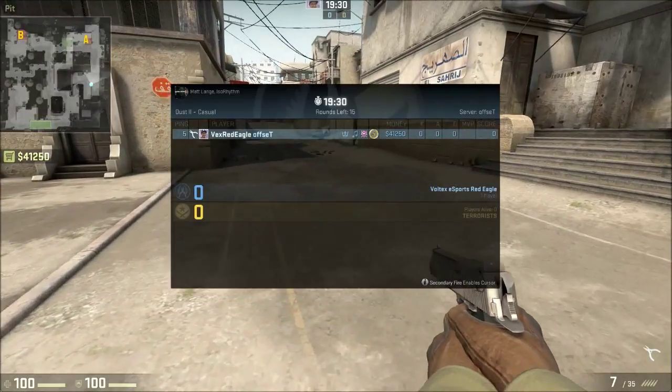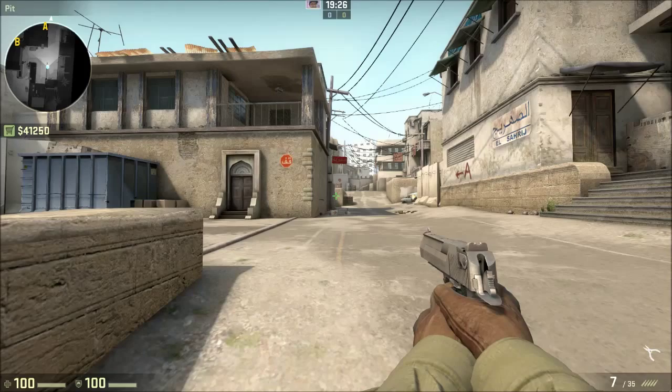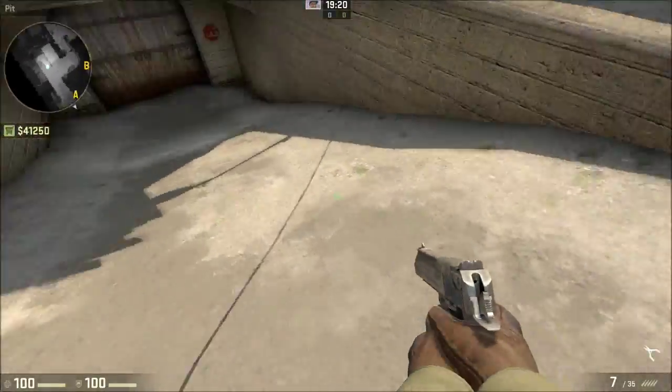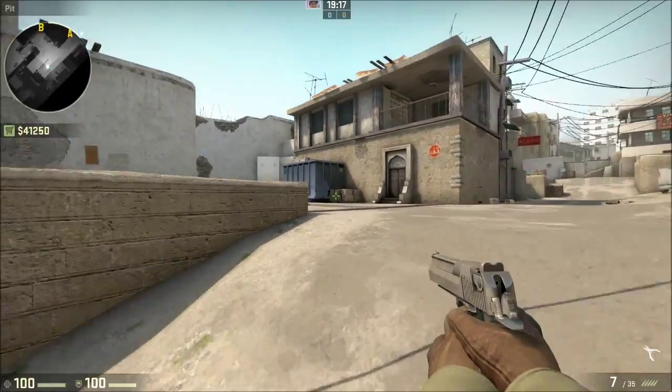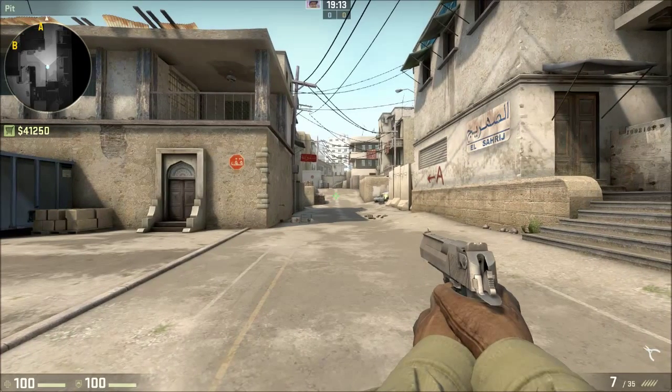So after you've learned how to aim, you've also got to make sure that you know where to use it. For instance, a really good place to use it would be in Pit — looking down, tapping an enemy. But you've also got to know the weapon situations in which the gun is really useful.